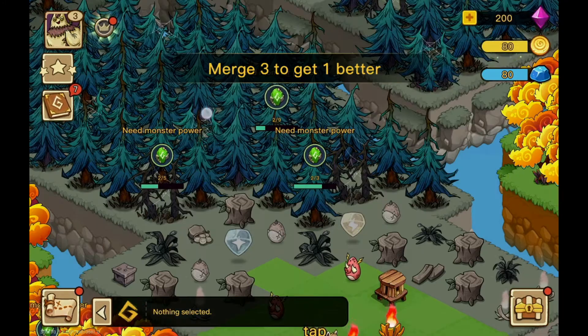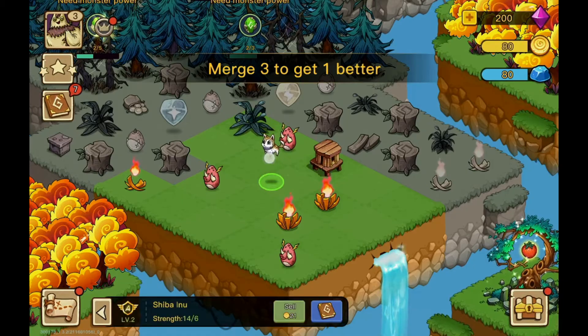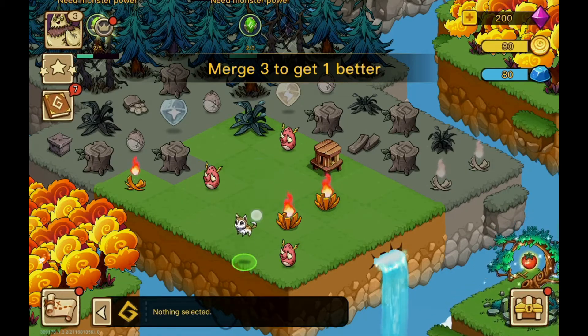Each monster you create gives you monster points. Using these points you can open more space in this huge forest. You can move your cute monsters as you want.